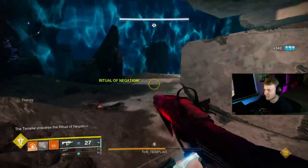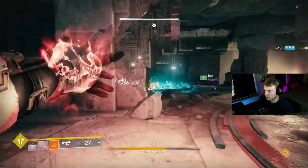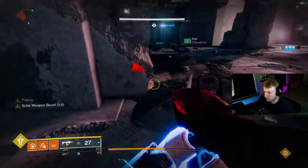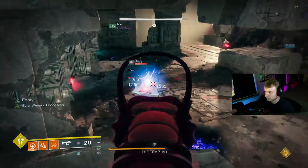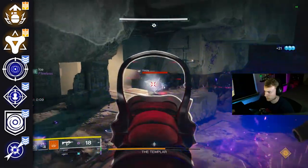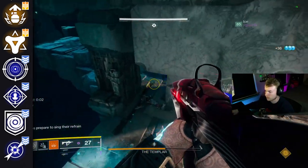Frenzy in endgame content is great because it gives you a nearly unlimited 15% damage boost, 50 handling, and 50 reload speed. Demolitionist helps you bypass reloads and also gives grenade energy, making it great for most endgame grenade-based builds. I ended up using this in both duo flawless Vault of Glass against Templar, and even in our one phase Caretaker kill in the Vow of the Disciple speedruns that we were doing on stream. This SMG does have some other solid perk options like Adrenaline Junkie and Golden Tricorn, but if you are serious about a roll for endgame content rather than just playing around and having fun, I think Frenzy always takes the cake.